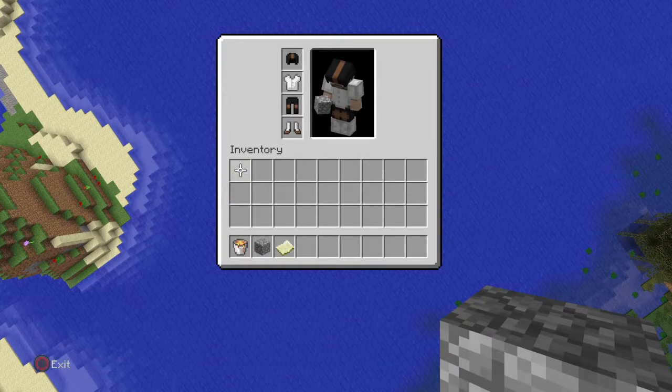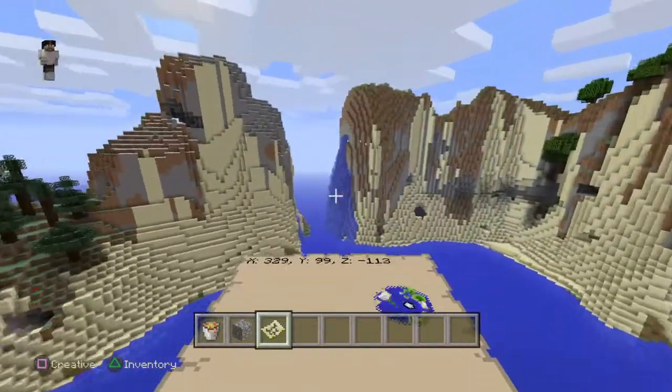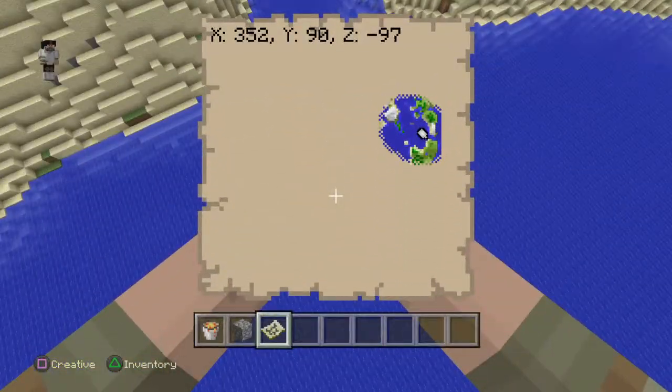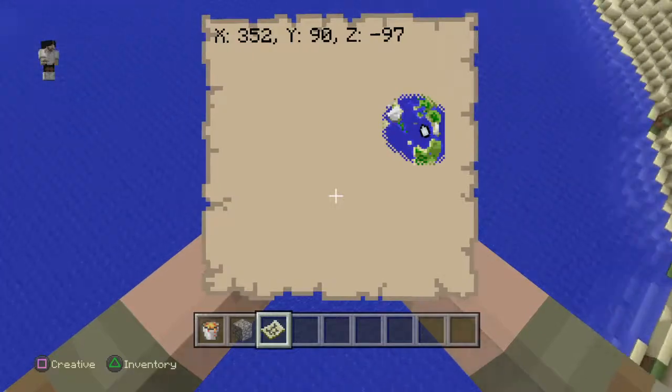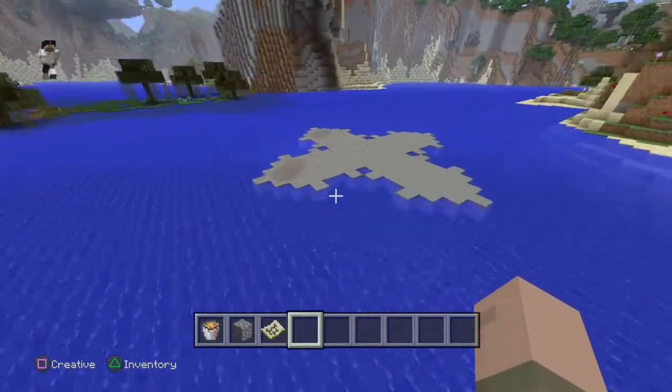So let's pull out the map. I never did map this out, so let's see what happens if we map it out right here. Let's fly away from it. There's a little weird speck on the map now — what could that be? It's X marks the spot.